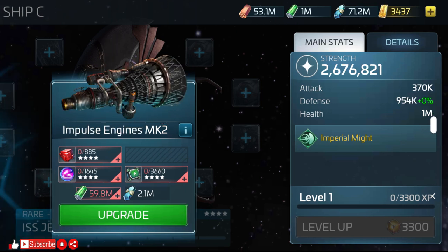The impulse engines are a little bit cheaper, requiring 885 G4 common ore, 1,6845 common G4 gas, 3,660 G4 explorer parts, 59.8 million tritanium, and 2.1 million dilithium. Strangely, they don't seem to add much to the ship stats, which could be a new bug or it could be intentional at this level.